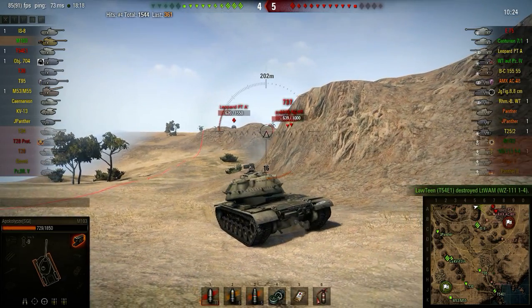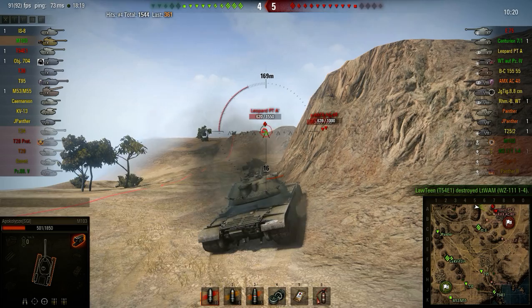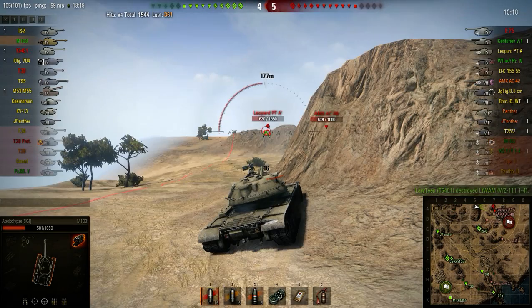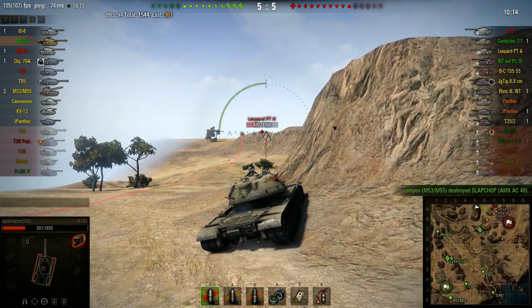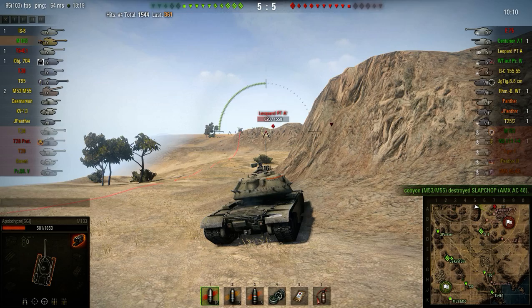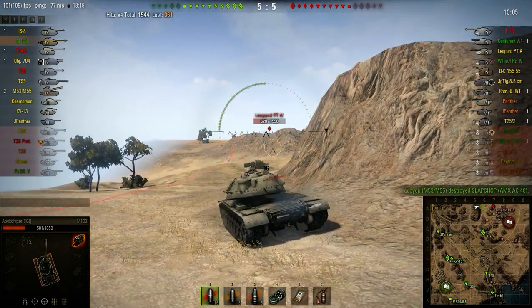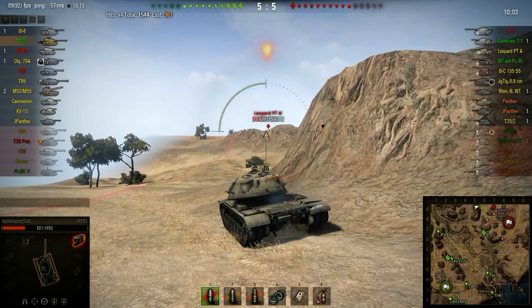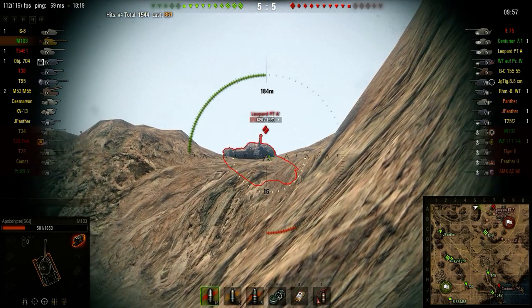But now I'm going to need to start being a little bit more careful with my health, because I can only take one or two more shots from these Tier 8s. Side shot on the AC-48 — I will take that every single time. Those things are just so weak from the sides. And there's a Roomba — bounce him. Okay, that's a little bit more than I really want to be taking right now. Trying to angle against the Leopard — he takes one shot at me, does go in. Trying to reload. The IS-8 has completely abandoned me and the T-34 is dead. So I am alone against four enemy tanks.